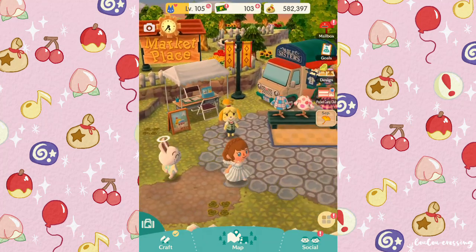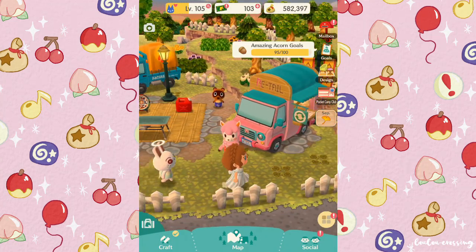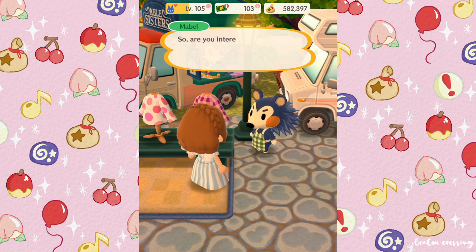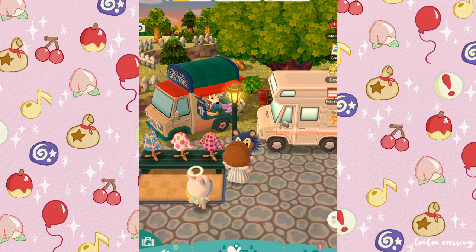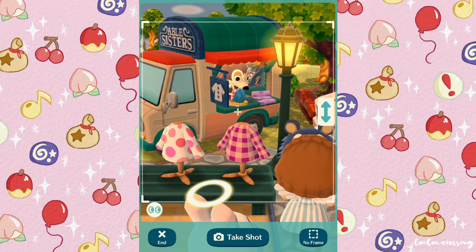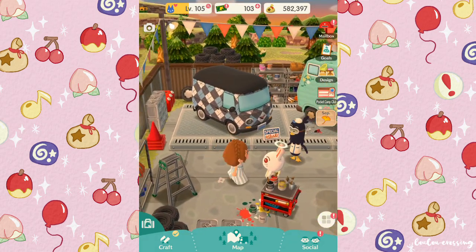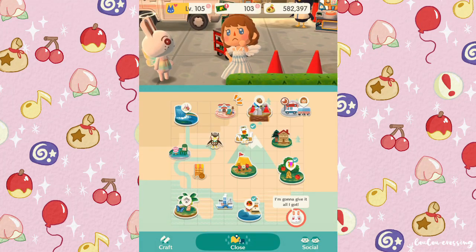We got our leaf tickets - yay! Here we are in the marketplace - I never come here in videos because there's not really any reason to, but sometimes acorns spawn here. Oh look, there's one! It's so cute to see the characters in their little cars - here we have Reese and Cyrus, Timmy and Tommy, and Sable is just hidden back there in the car, which is so cute. Acorns actually also spawn in OK Motors, so it's a good idea to look there too. I really wish they'd come up with some more camper designs.